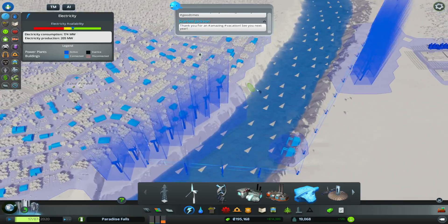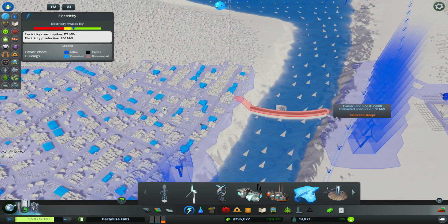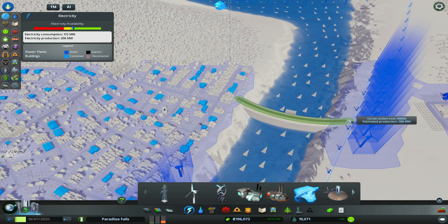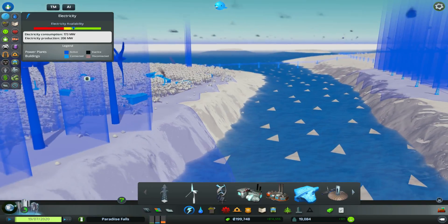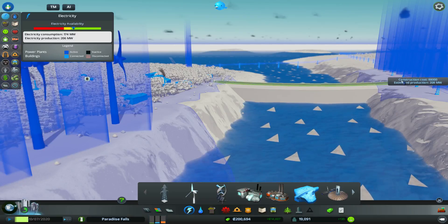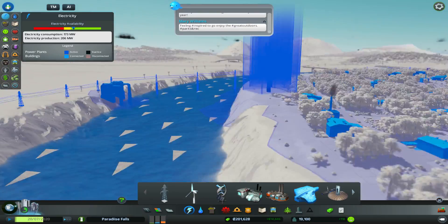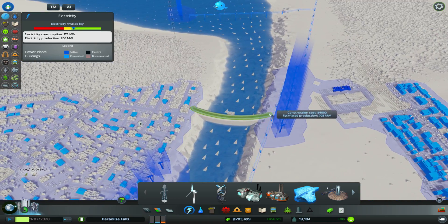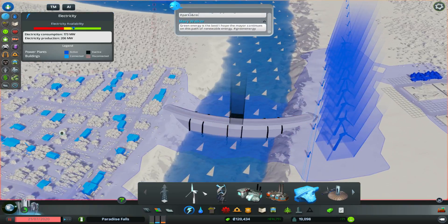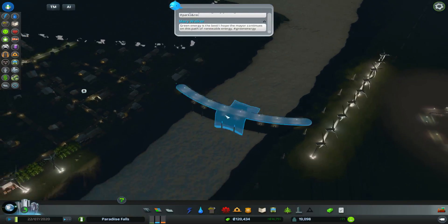We've also got a dam as well. We thought about putting a dam down here - that's another 208 megawatts. I'm actually almost tempted to just put that down - we've got a lot of money so it costs us 88,000 and would generate a lot of power. I'm worried about it overflowing but the banks are relatively high which is leading me to think it'll be fine. They're quite high all the way along where it's going to build up. We're just going to make a spur-of-the-moment decision for 208 megawatts - it's down, it's in.